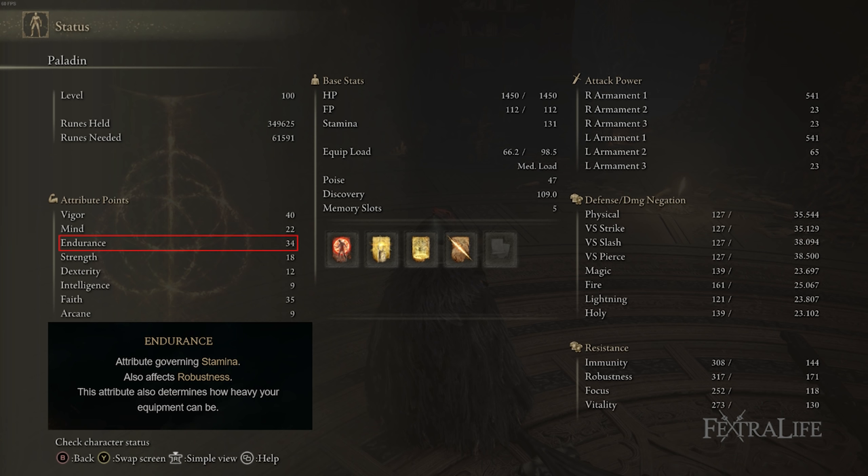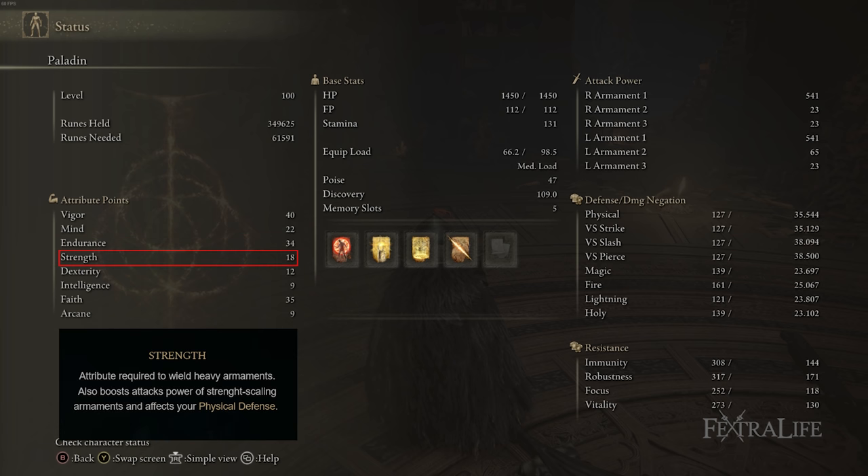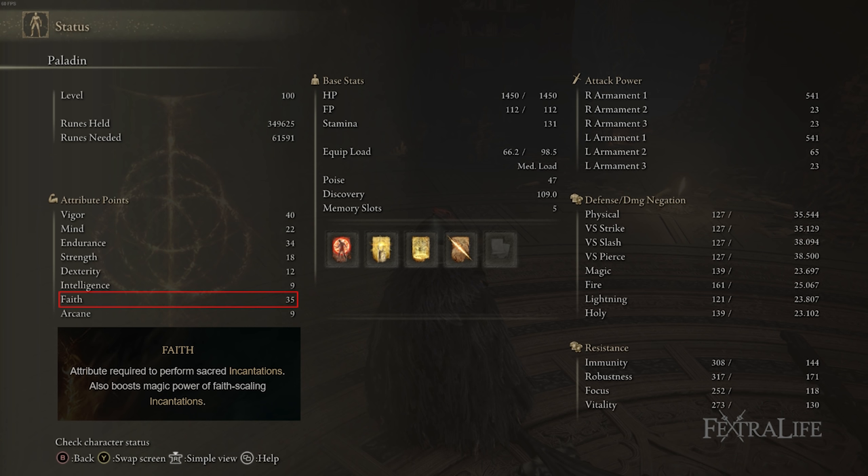The Endurance investment is flexible depending on your target armor. Strength is at 18 — just enough to one-hand the Greatswords, since pumping Strength doesn't outperform Faith with flame or sacred infusions. You really don't need more than 10 Dexterity — I happen to have 12 from my class. Faith is there for two reasons: to increase weapon damage via flame/sacred infusions and to meet the requirements of Golden Vow and Blessing's Boon, which need around 24–25 Faith. Extra Faith also boosts offensive incantations like Lightning Spear. You don't need any Arcane for this build at all.